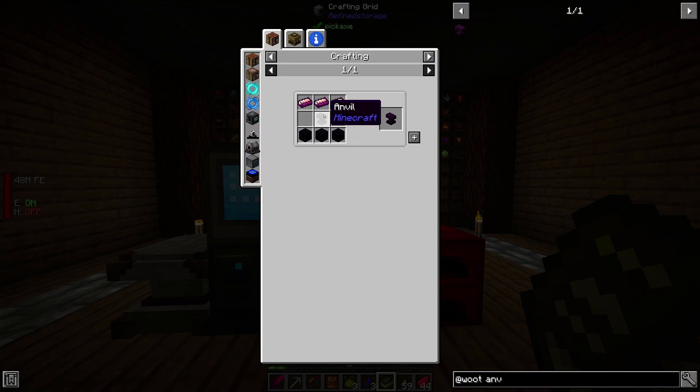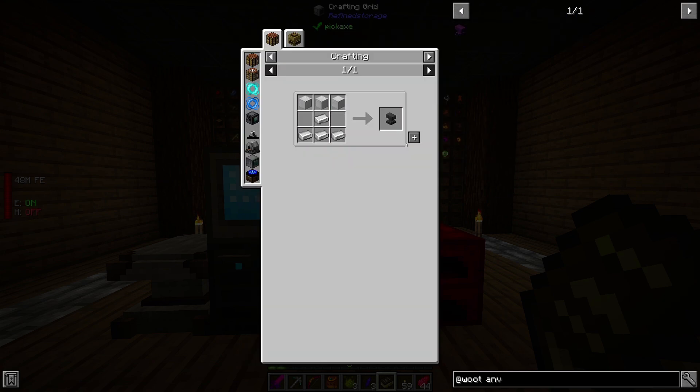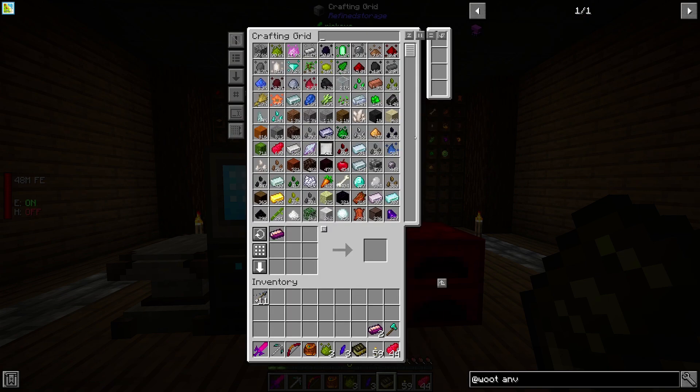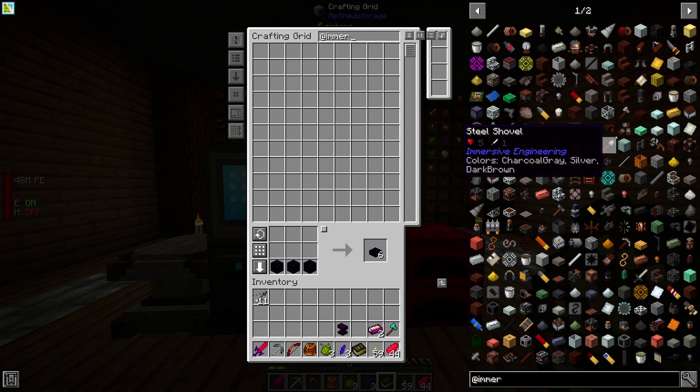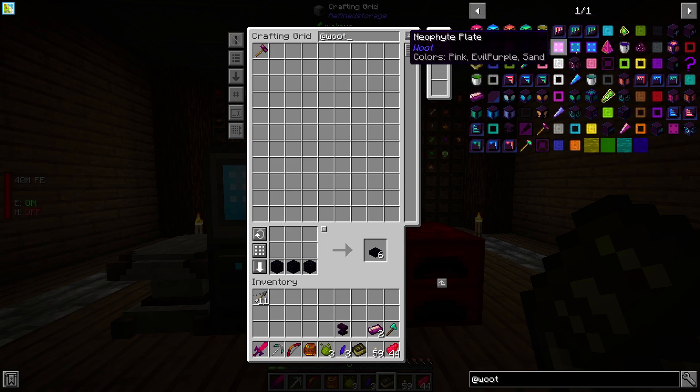We've made six stygian ingots — let's craft those into ingots. Let's craft the hammer. We need four of the plate die, which is obsidian on a stygian anvil. The anvil is three blocks of iron and obsidian. Let's craft an anvil. We need three blocks of iron — we shouldn't be hurting on any resources since we have the farm.